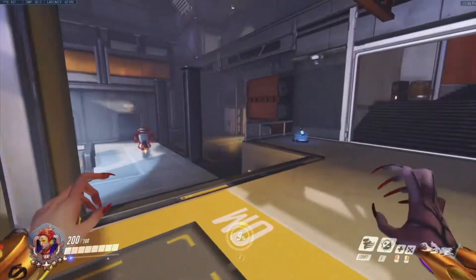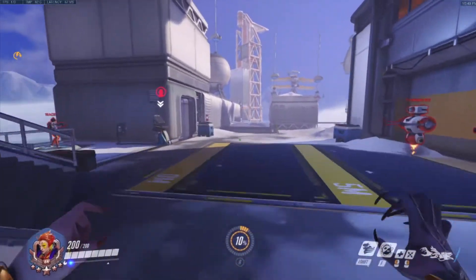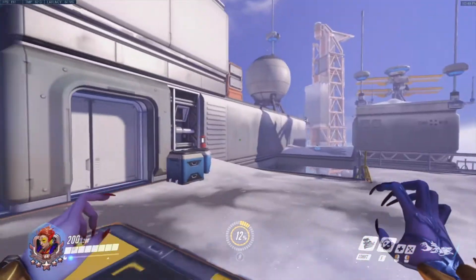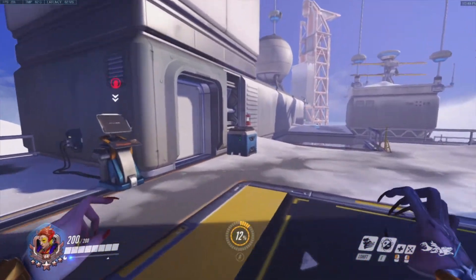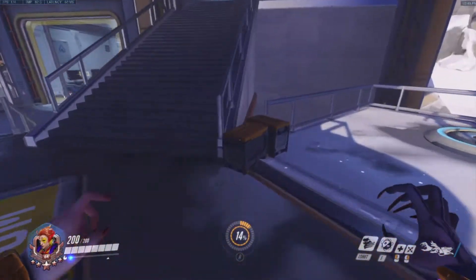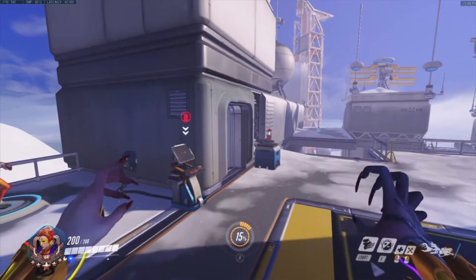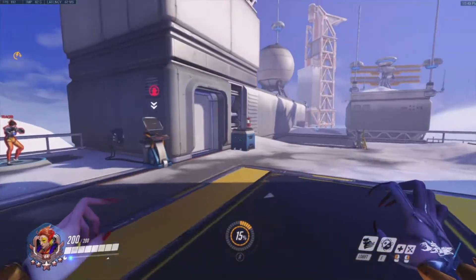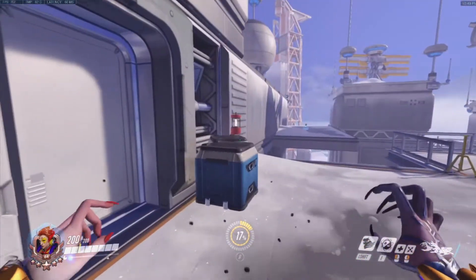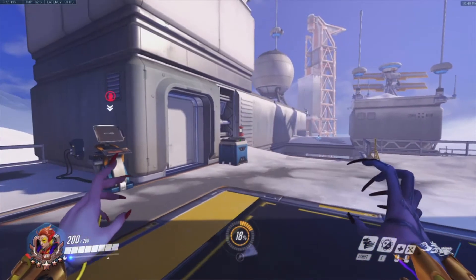You can actually do something different with this as well: the Moira fade jump. If you're Moira you can only go horizontally. But if you have a surface that's lower than shoulder height — not too low — you can fade and jump right before you hit that surface at about shoulder height, and then you will propel vertically.